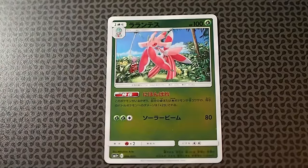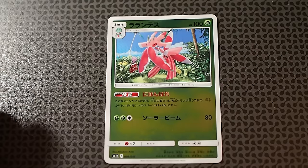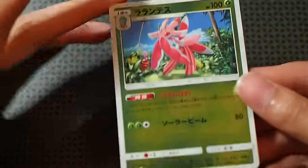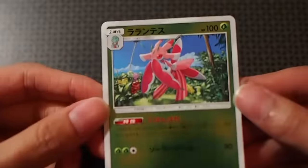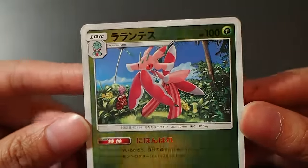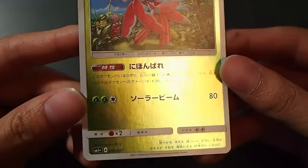Next we have the normal version of Lurantis — this is not the GX. However, as long as this Pokemon is in play, each of your grass and fire energy does 20 more damage to your opponent's active Pokemon. So grass-grass plus colorless for 80 damage actually means 100 damage — quite a scary ability. I think this is a decent card you can plug into your deck. It has a pinkish reddish tint to the artwork — it's okay, nothing too interesting.